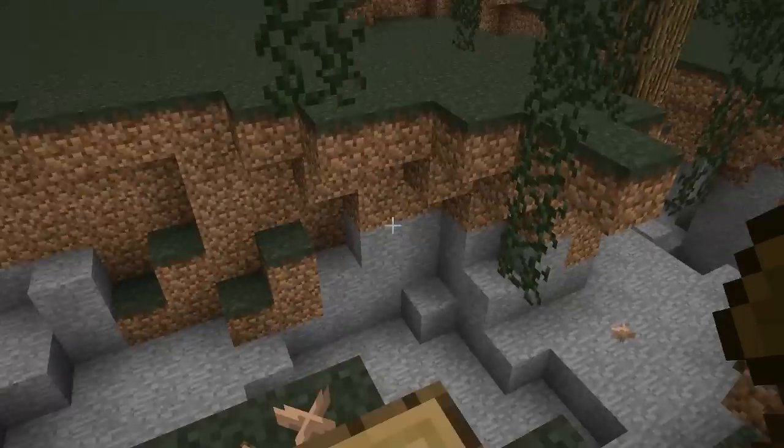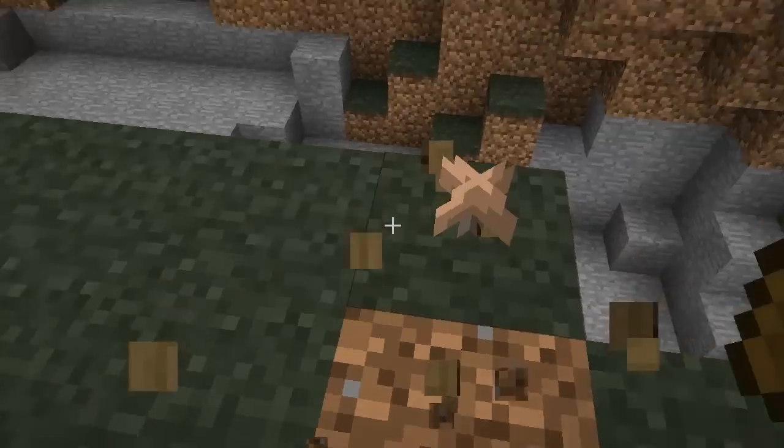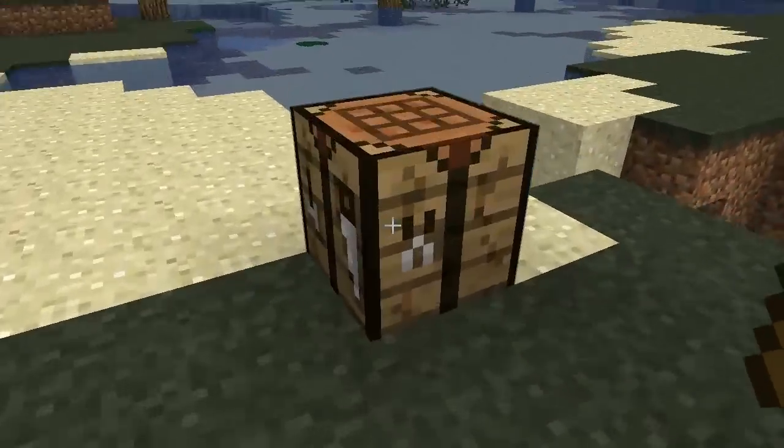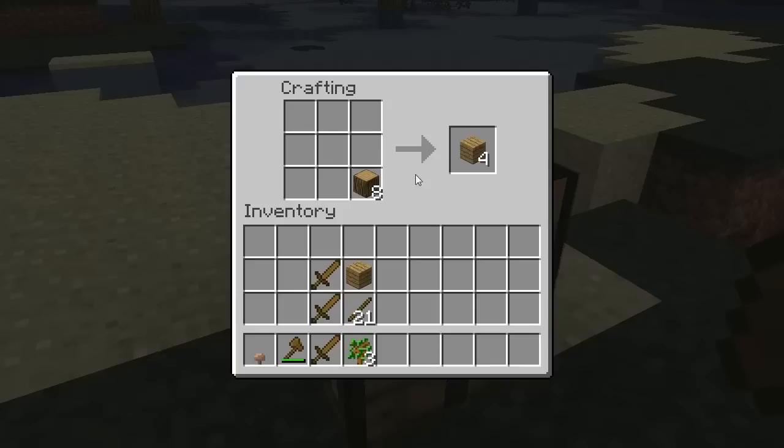Yeah, and there's nothing out there except for that one tiny island. I wanted to claim it as Mubert's Island. But there's no pal on Mubert's Island. That's true. There's just that one lonely tree. What is the loneliest number there?